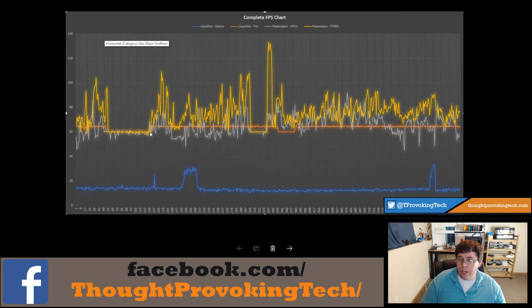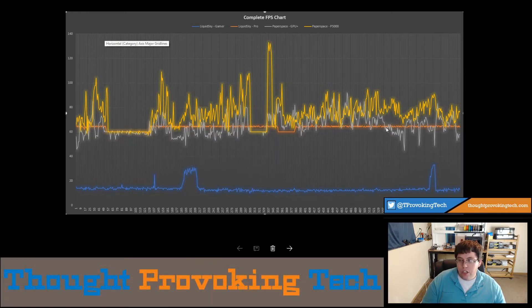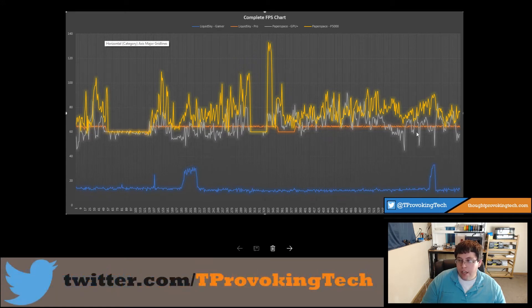They all drop down a little bit during cut scenes because I think the cut scenes cap at 60 FPS, and the GPUs can actually push out more than 60 FPS. But they are very consistent — you can see they're like just little bitty lines. Whereas on the Paper Space GPUs you have these big spikes, and on the GPU Plus plan you do have some spikes down lower. So if you want a consistent 60 FPS or above experience, you might want to go ahead and jump to the P5000. Though I can't say I really noticed those dips much, as they were just quick dips right back up the next frame.